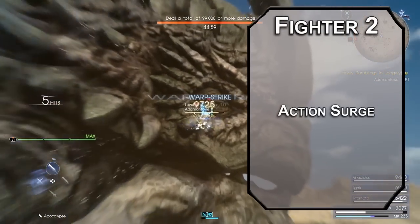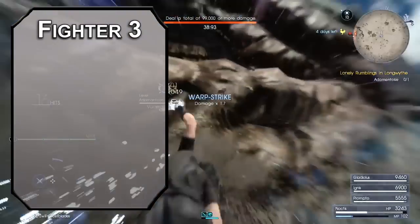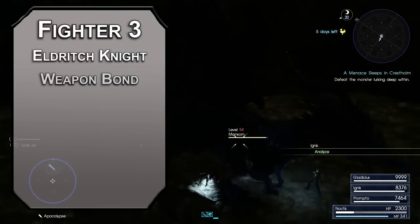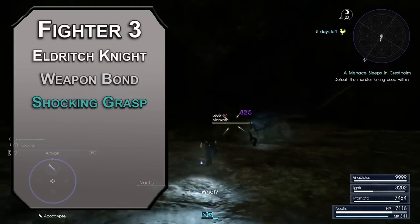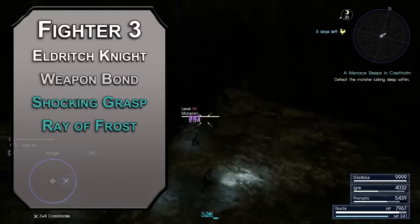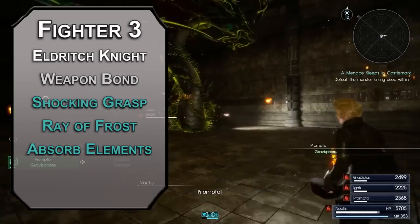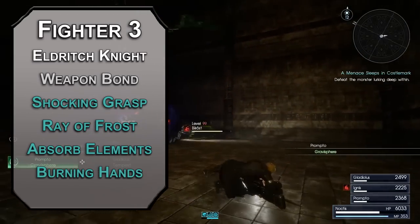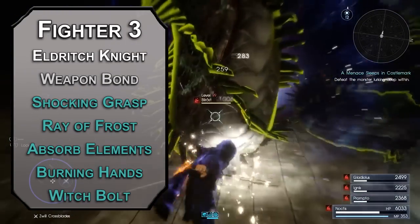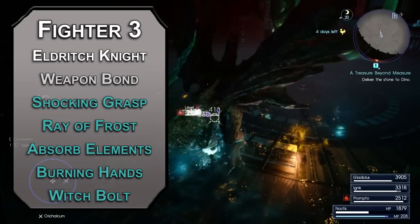Second level fighters get action surge, letting you make an extra action once per long rest. Use this to kick things off with advantage for two attacks with your natural explorer. Third level fighters can choose a martial archetype — Eldritch Knights get weapon bond, letting you perform a ritual on a weapon that lets you summon it back to you as a bonus action. You can also learn two wizard cantrips: Shocking Grasp is a melee spell attack that deals 1d8 lightning damage on a hit and prevents the target from making reactions. Ray of Frost is a ranged spell attack that deals 1d8 cold damage and slows the target's movement by 10 feet per round. For your first level spells: Absorb Elements lets you gain resistance as a reaction to cold, fire, lightning, or thunder damage, and adds 1d6 damage of that type to your next melee attack. Burning Hands deals 3d6 fire damage to creatures that fail a dexterity save within a 15-foot cone. Witch Bolt is a ranged spell attack that deals 1d12 lightning damage on a hit — you can hold it for up to a minute without re-rolling the attack as long as you maintain concentration.